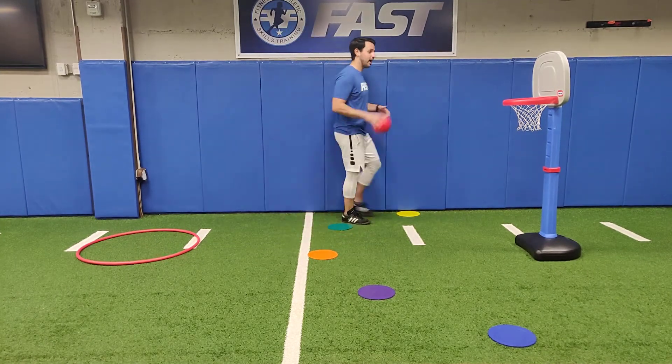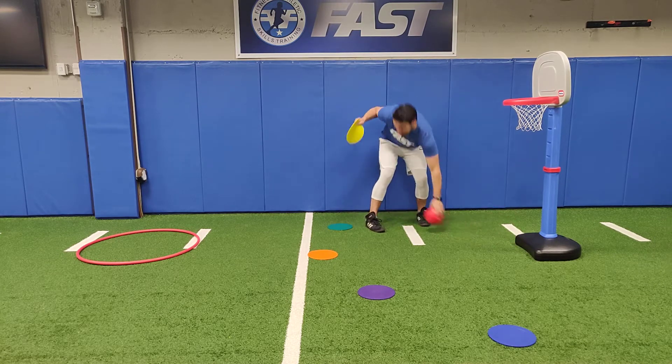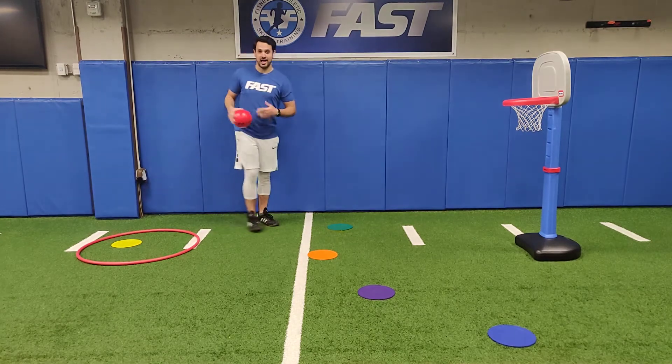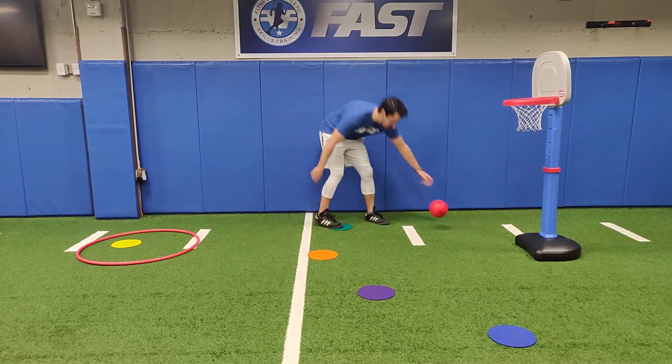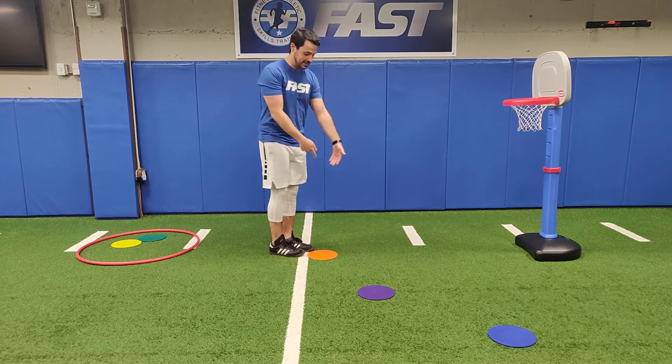What you have to do is go to each spot, make the basket, and then take the hoop and take the spot back to a place where you collect it. You can use whatever you want. After you get it, you've got to go to the next spot and try to make it in. Once you make it in, you get to take it. If you miss from your spot, you don't get to take that spot. You've got to make it in every time.